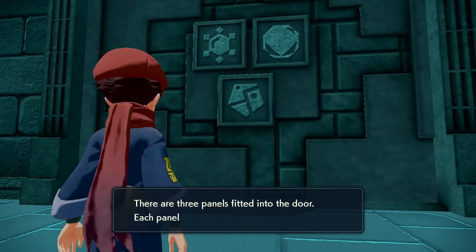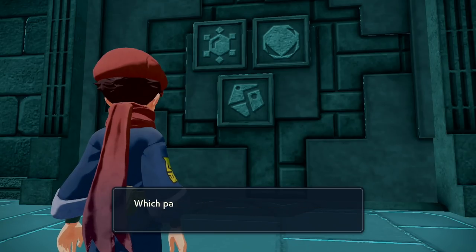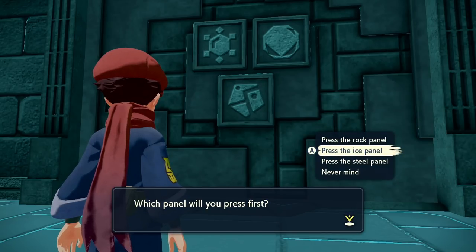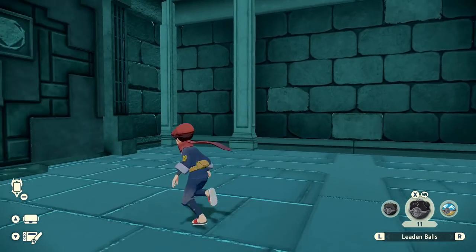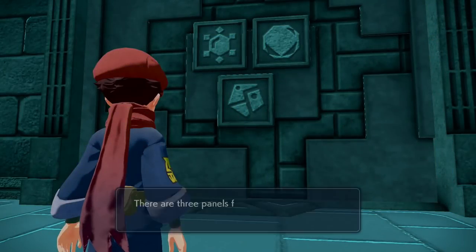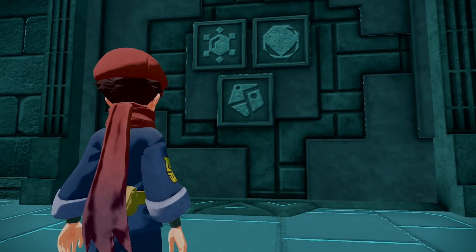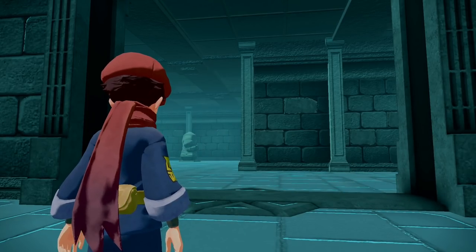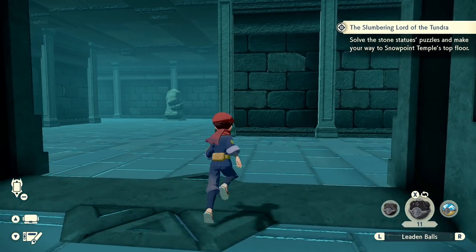Investigate - there are three panels fitted into the door. Each panel has a pattern carved into it. There are faint traces of words carved on the door as well: 'Whither the statues gaze - which panels do you press first?' Okay, so it was rock, steel, ice. Rock, steel, ice. Rock, steel, ice. Rock... Steel... Ice. Press the panels. And I think that worked. Here we go - okay, we're getting somewhere. Solve the stone statue's puzzles and make your way to Snowpoint Temple's top floor. I'll try my best.